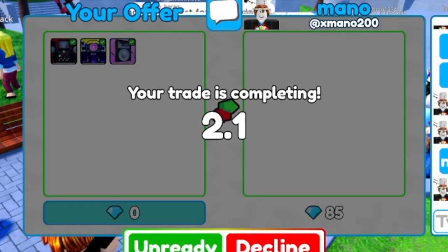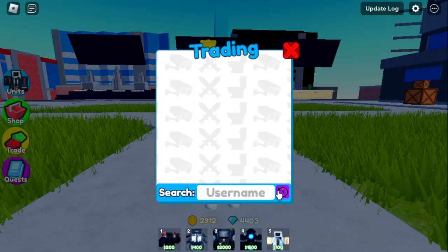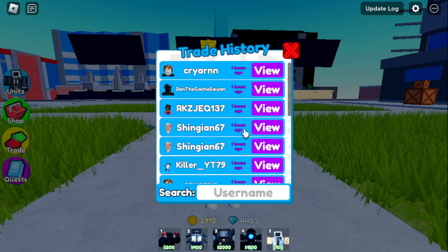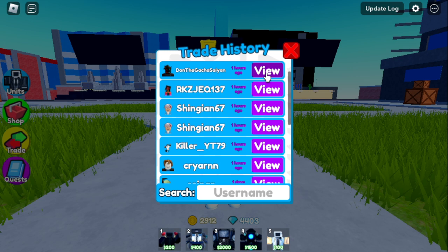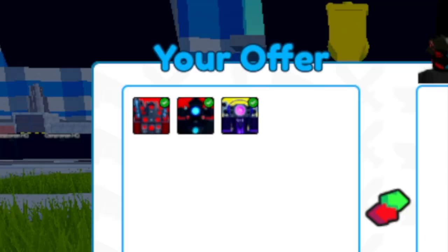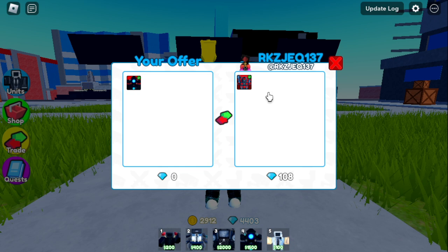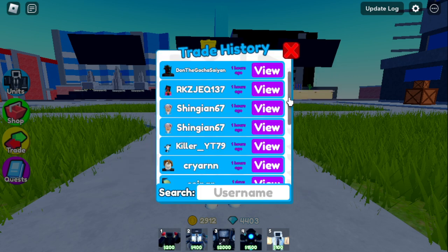Another trade here for 85 gems. Actually, these are bad trades, right? Anyways, before I end the video, let me show you my last 10 trades. First is Mr. Perfect Dawn — 2,000 gems for 2 mythics, plus a giveaway of the new unit. Next up — KillerYT: UTC for an exclusive unit plus 230 gems. Not bad. And someone traded a signed unit to an unsigned one.